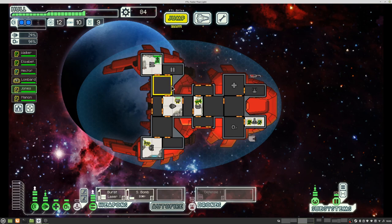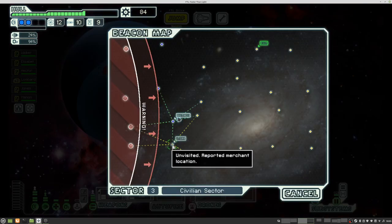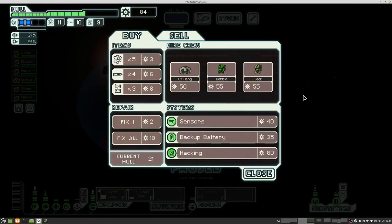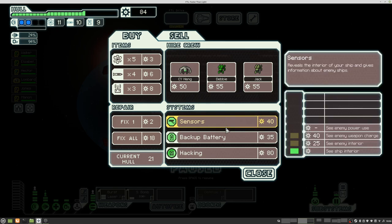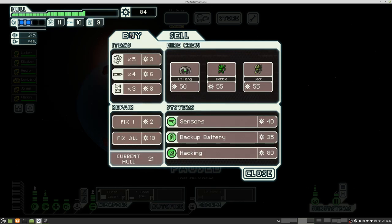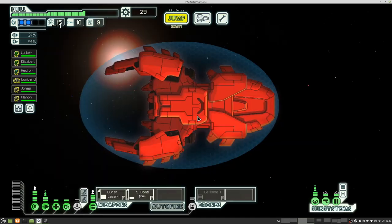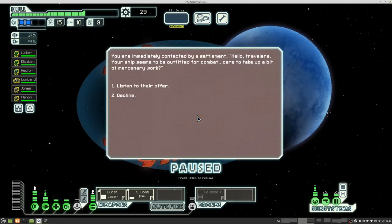Our newly recruited crew member is already gone again. So what could the store offer at this point? Probably nothing I really want. Sensors — let's stock up on fuel and buy those sensors, and then move on. I bought the fuel because up ahead there are quite a few nebula sectors, so it's good to have enough fuel for those.